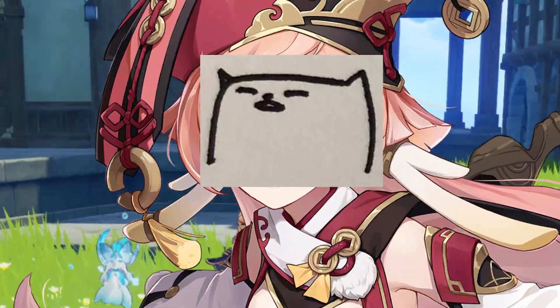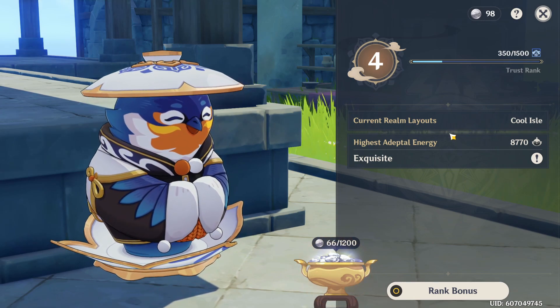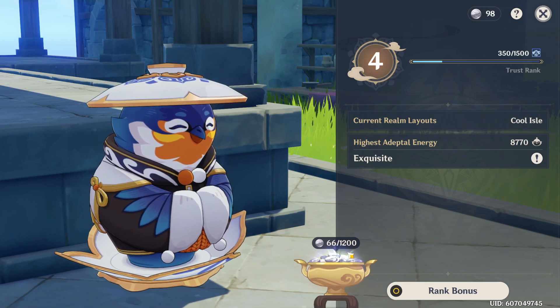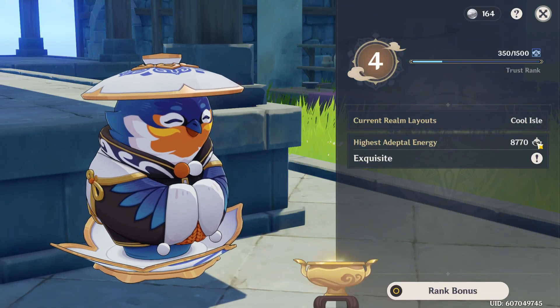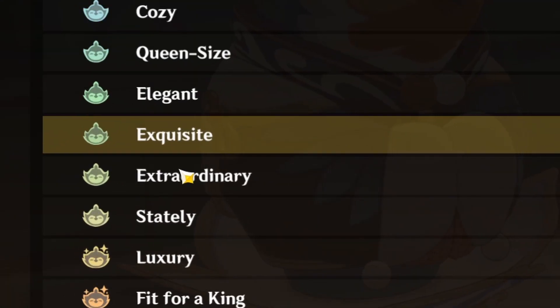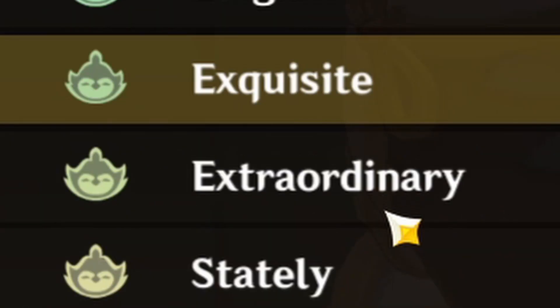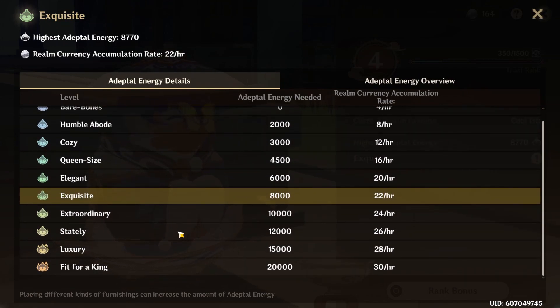So where is the money at? This is currently where we're at. We're at Trust Rank 4 — 98 coins currently collected and mined, a maximum cap of 1,200 — 66,100. We're at a highest Adeptal Energy of 8,770 at the cool isle. Of course, this is nowhere near perfect — I'm looking at you, Extraordinary — soon to be Stately in Luxury. This is all because I foolishly invested in buildings versus the optimum hardware.